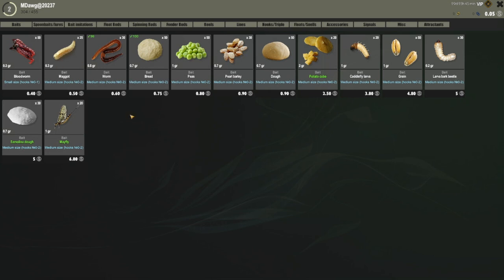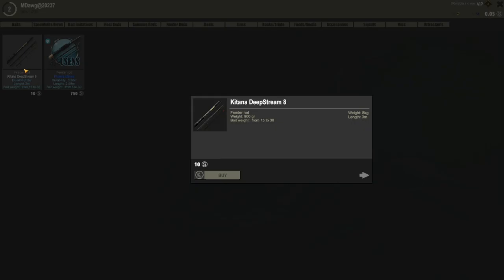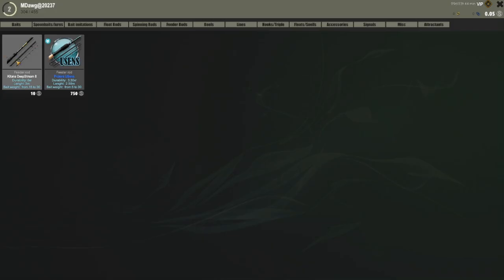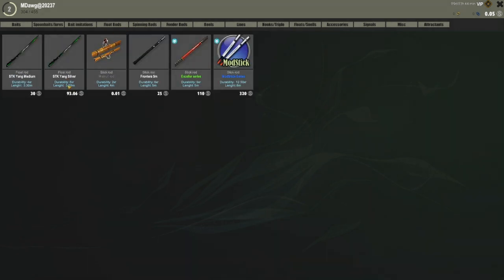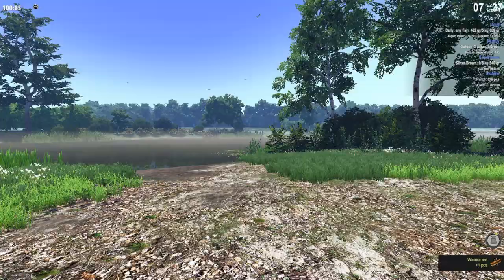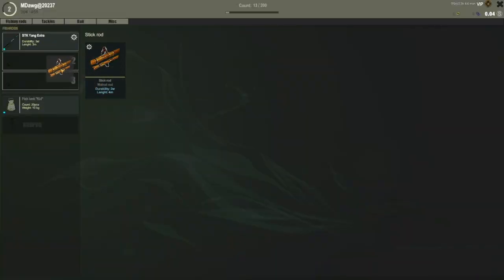Let's look in the shop. We have 0.05 silver so we can't really afford much. Under feeder rods — this is what we're saving for — 10 silver to get the first feeder rod, plus the other components. But under float rods, look at this: you can get a walnut rod for 0.01 silver! We can afford that. Let's go ahead and get one of those, go to our fishing rods, attach it, and click the cog wheel to start putting stuff on it.